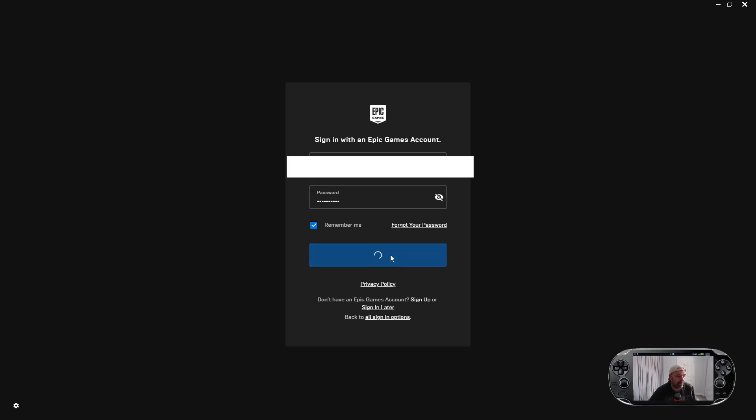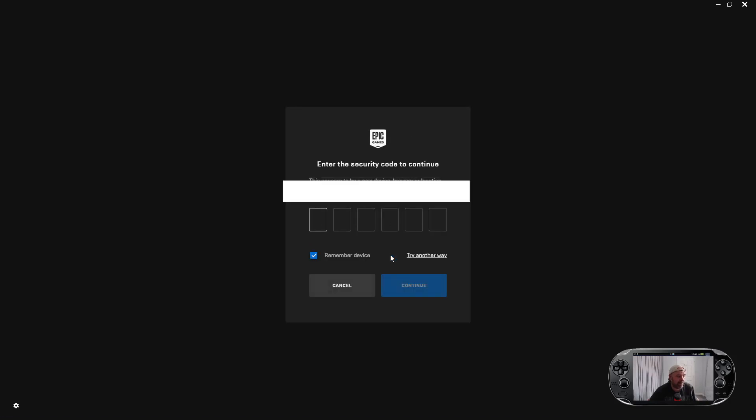Because I've got 2FA, I'm going to have to authenticate, so I have to head over to my email and put the authentication code into the boxes. I've got my two-factor code: 244462. Press continue.